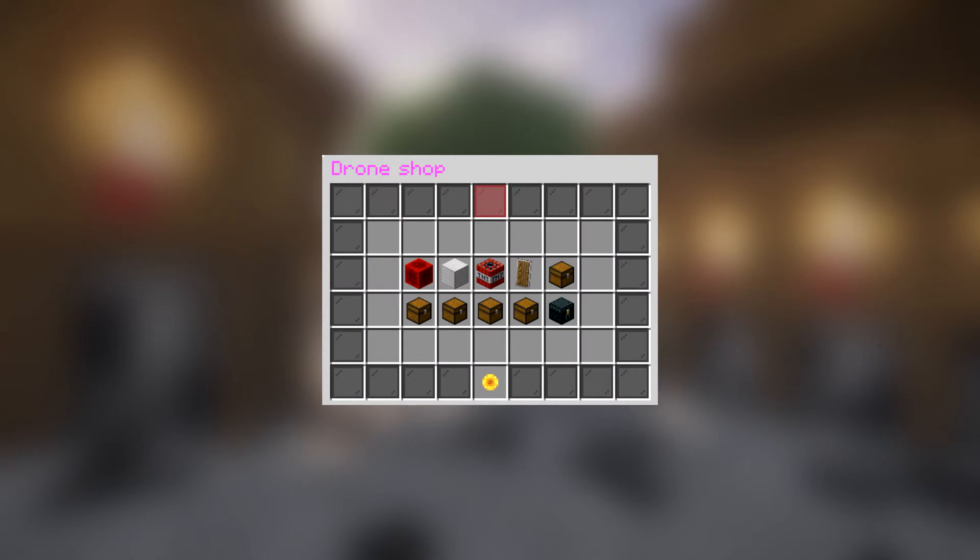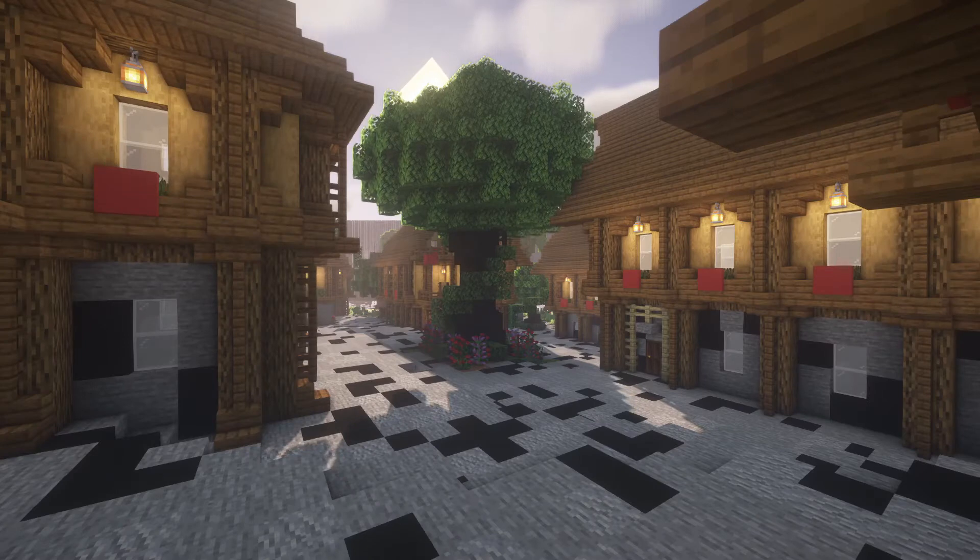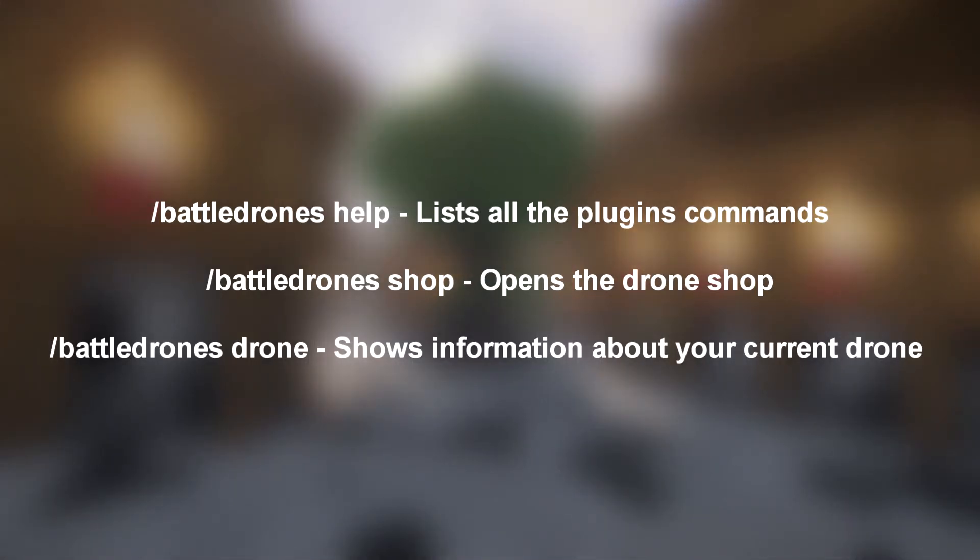The mechanics are very similar to the summon creatures feature in a game called Terraria. These drones help you fight in battle while looking cool and menacing at the same time. Battle Drones has full customisation including how the drones look, act, and attack. Some helpful commands for it are now on screen.